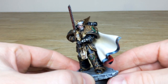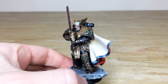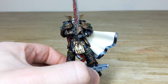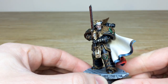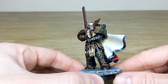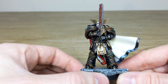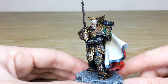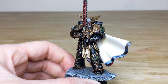Right from the get-go you'll see it's had a complete repose from the normal position Dorn is seen in. He's in a much more guarding, aggressive, defensive pose rather than the more stoic pose of the standard model. You'll also see he has a robotic hand and arm — a nice little bit of conversion work done just to show that he's come back from wherever he's been.